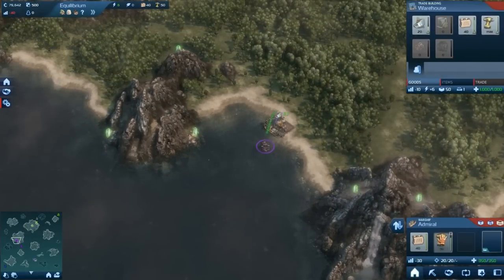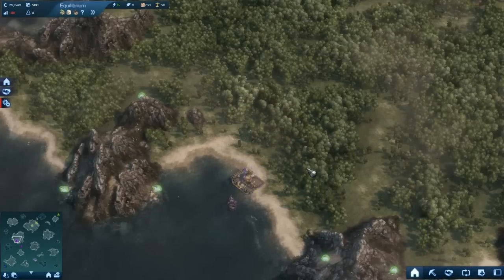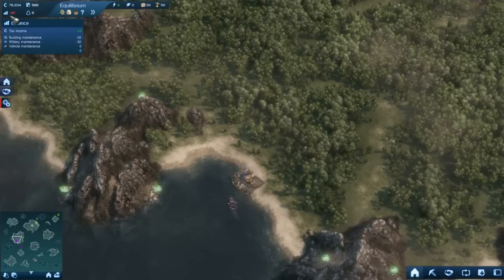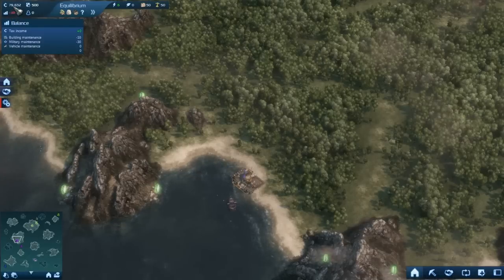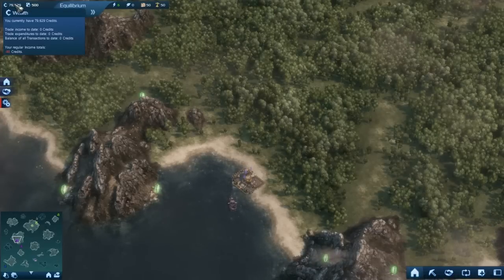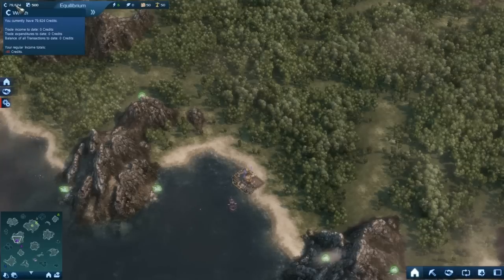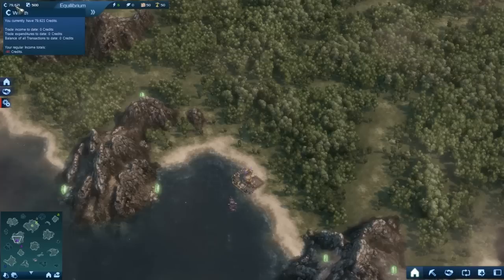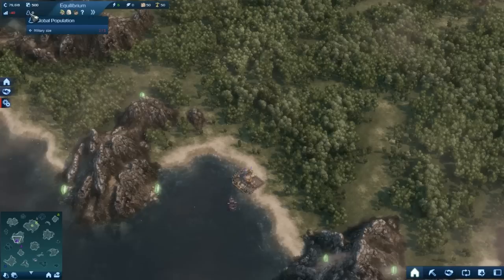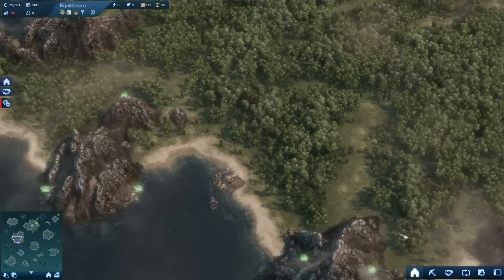Let's start with filling up the warehouse with supplies - there we go, it's as full as it can be. Now you've got your balance, which is how much money you're making or losing. At the moment I'm losing 40. And you've got your overall credits here. It's not instant - it's over time. I'm not going to lose 40 every single time; I'm going to lose 4, gain 3, lose 7, gain 6, and very slowly lose my credits. Now you've got your population, which just shows the amount of people that you've got.